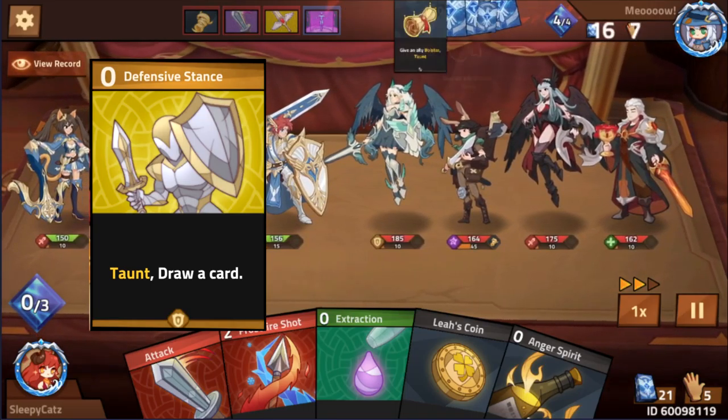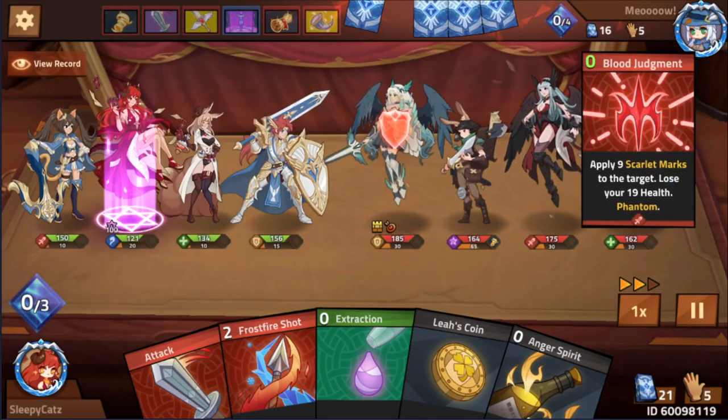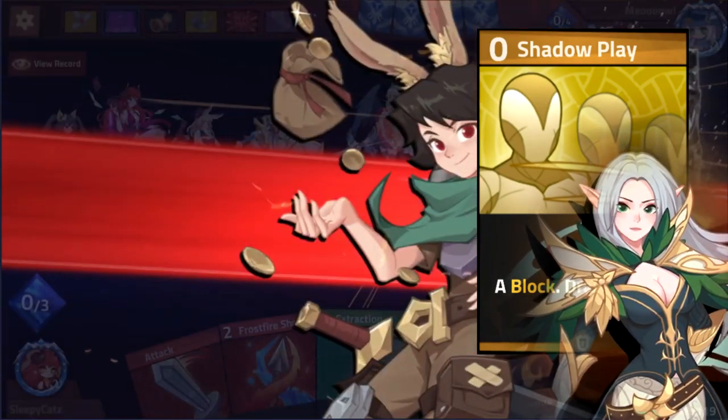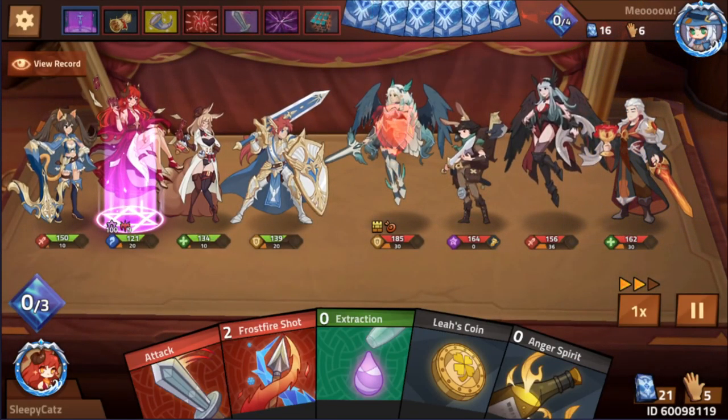Firstly, his Defensive Stance is what makes him really good — draw a card for 0 mana and taunt. Compared to the other tanks, only one other hero can contest, but she doesn't taunt. Taunting prevents your opponent from targeting your other heroes.